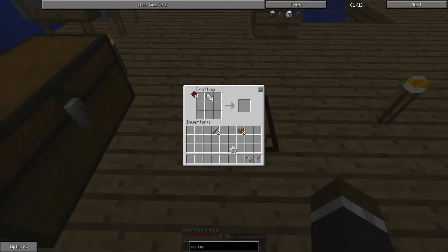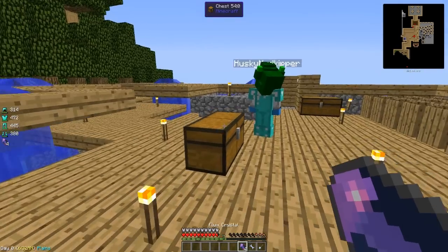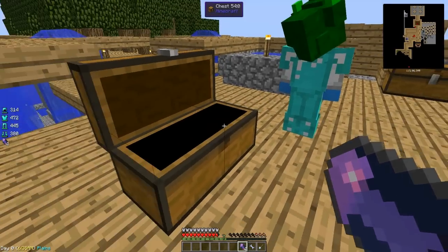I want you to make four fluix crystals. I'll make the advanced processor — that's the easy part, but I want you to put a little bit of work in. I feel like I got the easy part here.